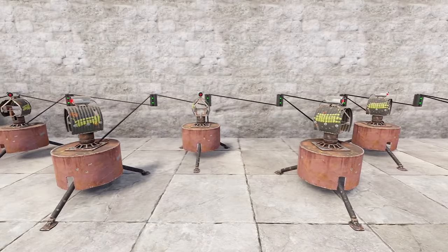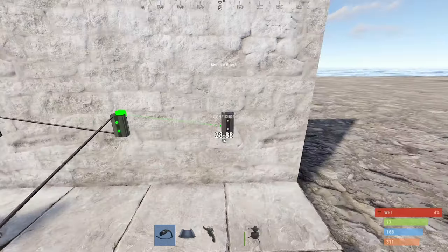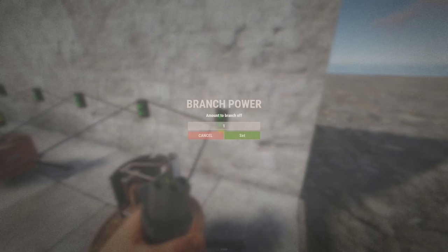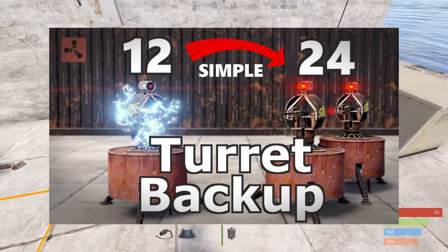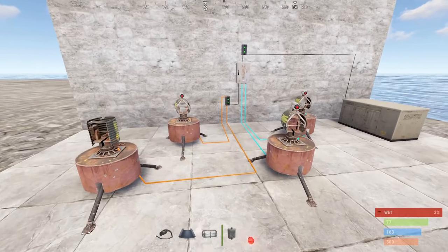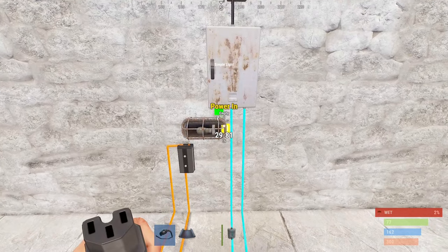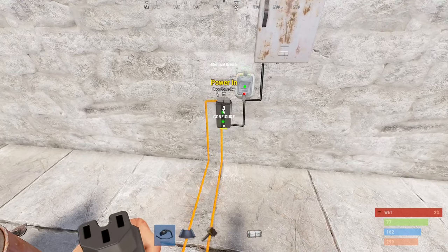The easiest circuit where you can see the changes in action is turrets. Beforehand, one large battery would supply 9 turrets with power. But now branches and splitters don't consume power, meaning you can use all 100 rust watts to power a total of 10 turrets. Unfortunately the turret backup video I made previously isn't working anymore, but the fix is super simple. Once you did the circuit from the video, you only need to put a component with a consumption of 1 between the backup branch and the first backup turret. If you have them, you can use the industrial lights for the added benefit, but door controllers work just as well.